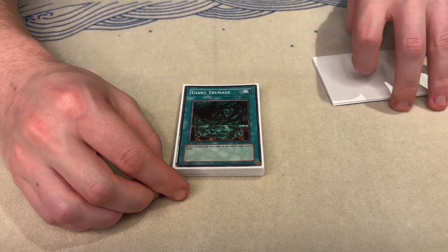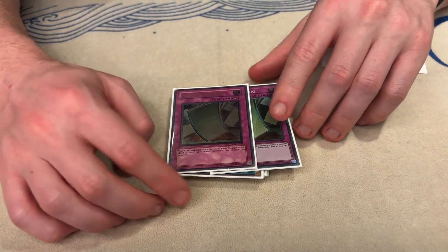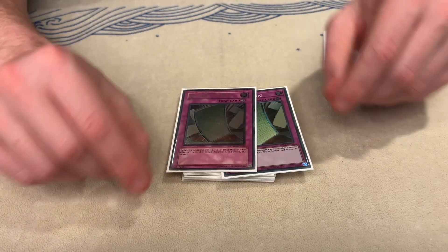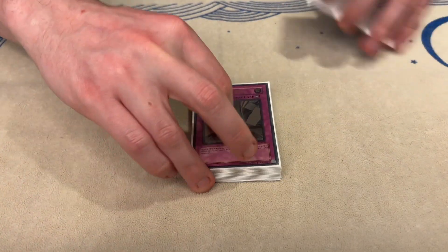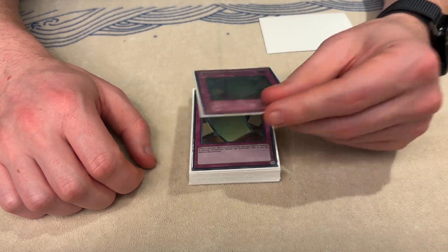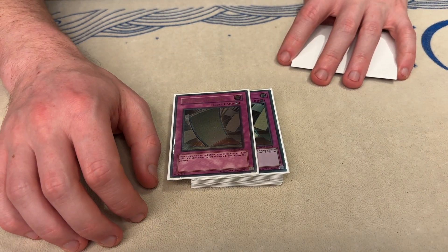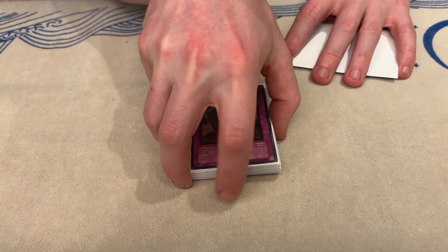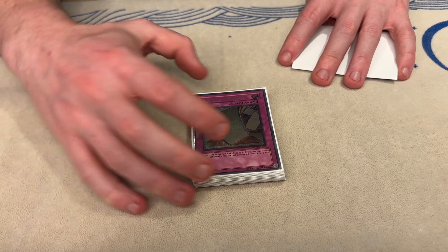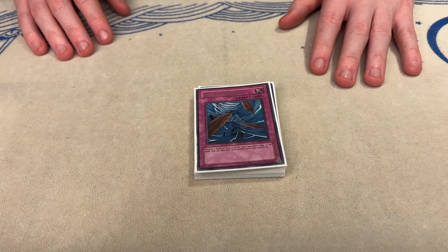One Trunade because it's at one, and just spinning their back row is good. I would play double Pulling the Rug for the mirror — it's probably just for the mirror, I didn't side it in against anything else really. It comes up so much when you can just stop a Careless and they're like 'ah' — it puts them really far behind. And it's better than Bottomless in those situations. The final card is a Dust Tornado, because I don't like back row.